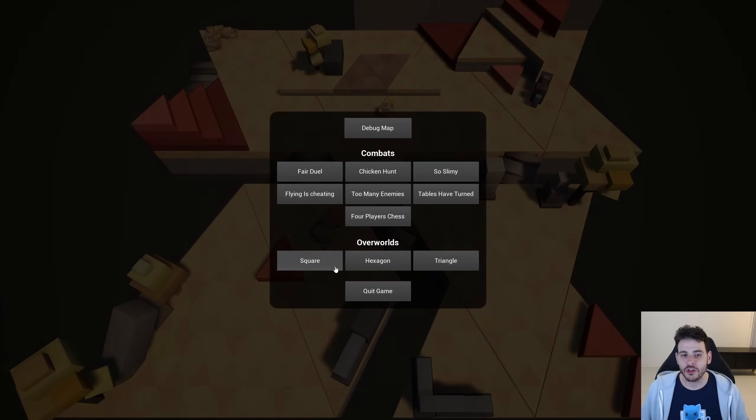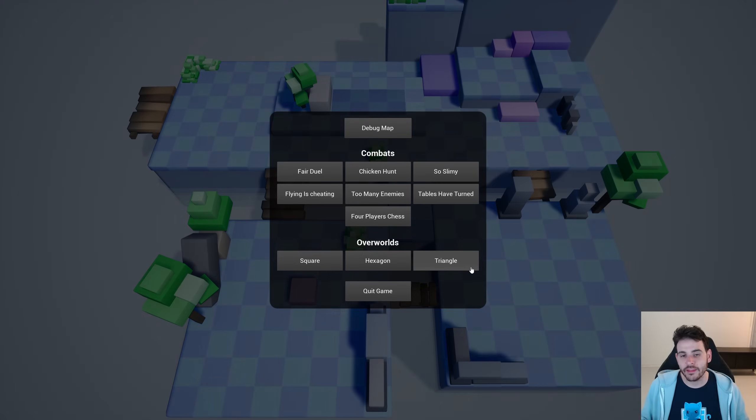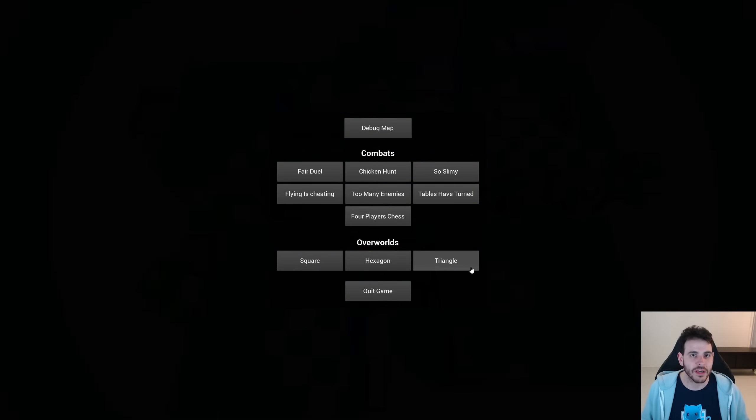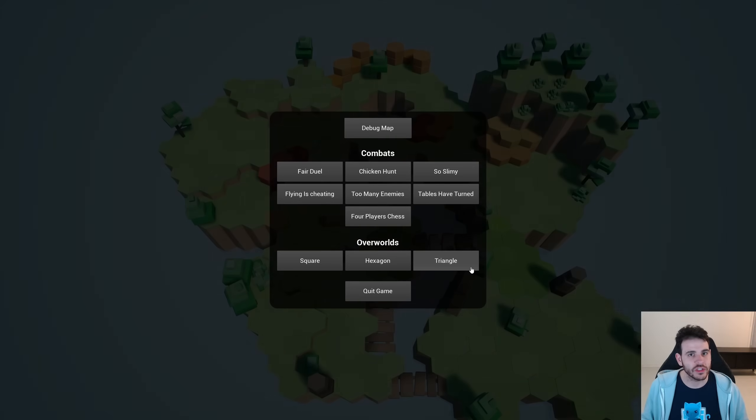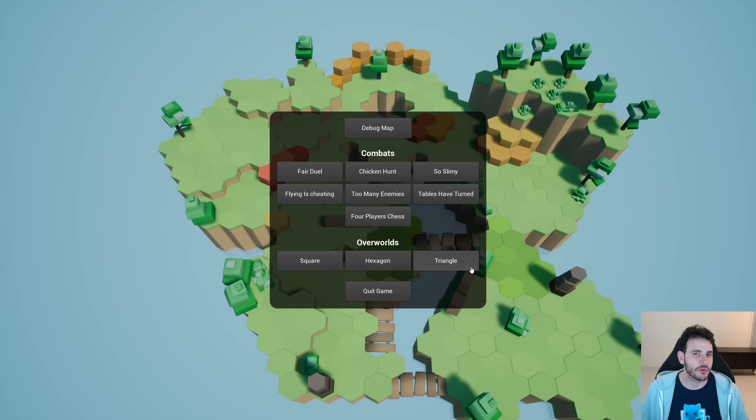Finally, I have the overworld levels at the bottom. For these, you spawn in an overworld and you'll be able to control all the different units on the level. You'll be able to trigger the combats yourself, so you can decide which units are going to attack which enemies and which combat you want to trigger.